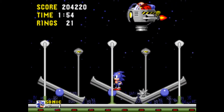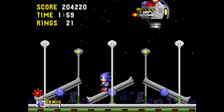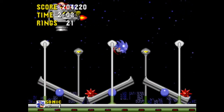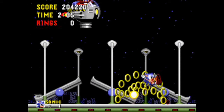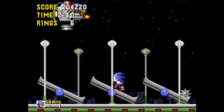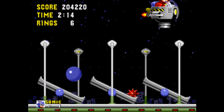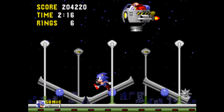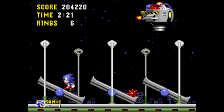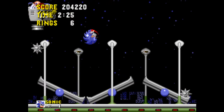And now we have this boss, which if you're playing Genesis is pathetically easy because you don't need to do the gimmick whatsoever. You can jump straight to him. But in the original, you have to manipulate these seesaws to launch the bombs into Robotnik, as I'm doing right here. Fairly easy boss, actually — just be careful not to get hit by the particles that the bombs shoot out when they explode, because that can get rather annoying.